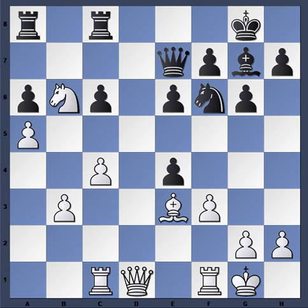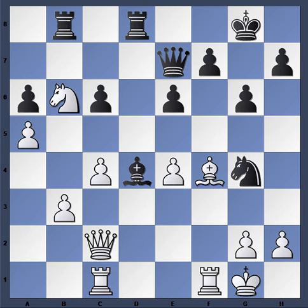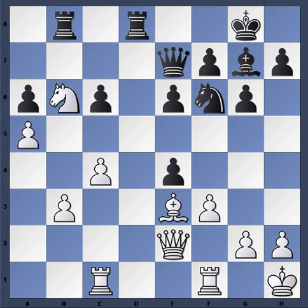He plays Knight a4 right away; d takes e4, and now Knight b6 — is he winning anything? No, because the rook just goes to d8 attacking the queen, and the queen goes to e2. If Queen c2, then Rook b8, f takes e4, Knight g4 attacking the bishop, Bishop f4, Bishop d4 check, King h1, and now e5 is very good for Black — almost winning. So Kamsky plays Queen e2, Rook b8, and then King h1.